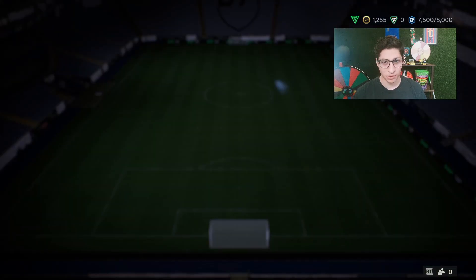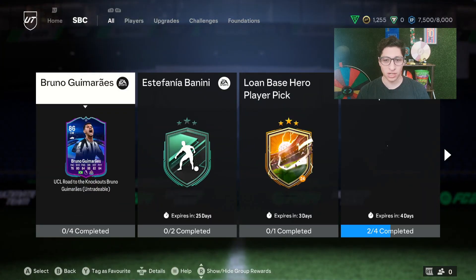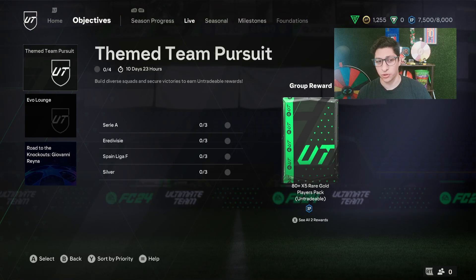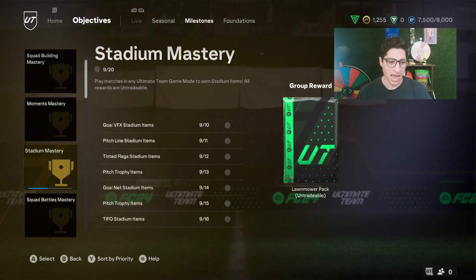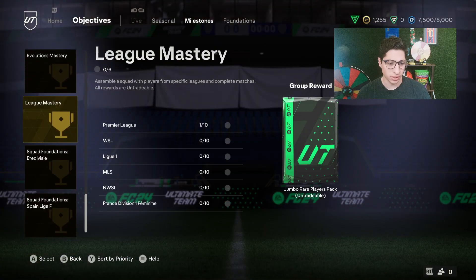He needs an 84-rated team with 1-86 chemistry. Granted that chemistry requirement is a bit tough, but I see tremendous value — you could potentially get both cards done and they'd both see equal playing time. He's just hard to link, and if that's your problem I totally understand passing on him. But in terms of his actual card, I see a guy I could really enjoy using in this game.